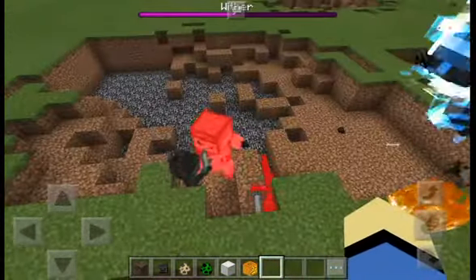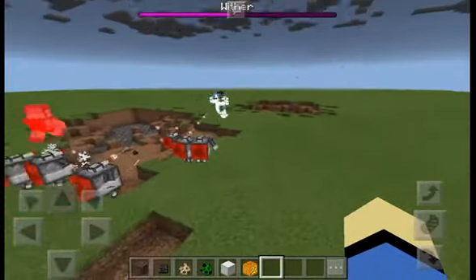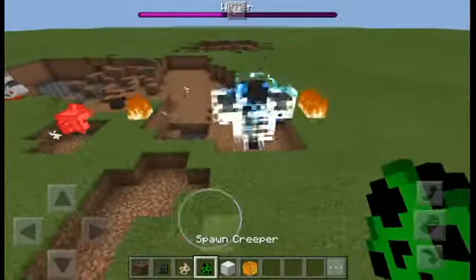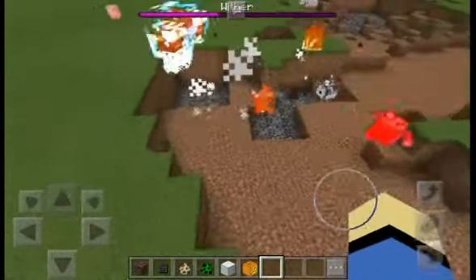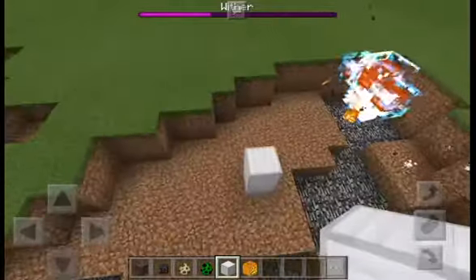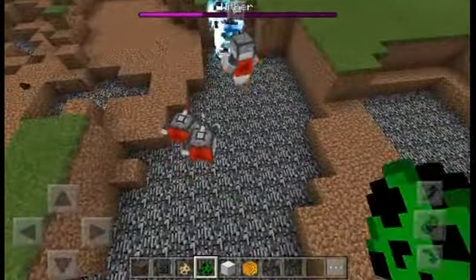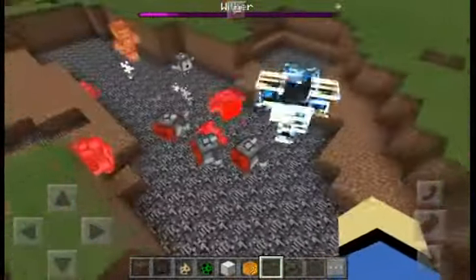Let's spawn an Observer Robot — that should help. Oh my god, the fire! Let's build more. There we go. Some are taking down the Wither Skeletons. Let's spawn more. This is going like crazy — we've already lost a lot. We're going to need a lot of robots to beat it.